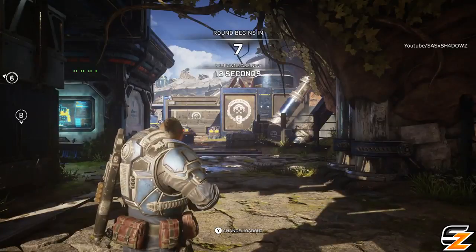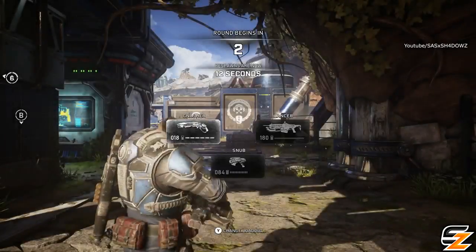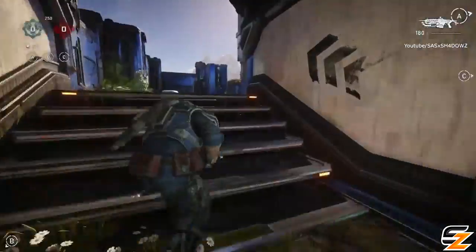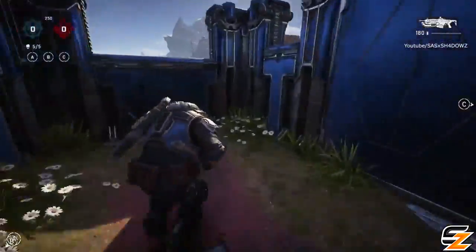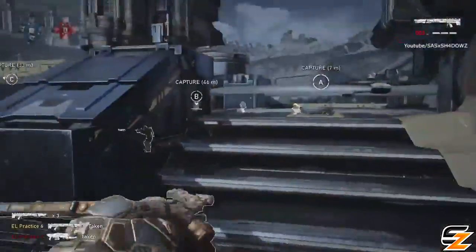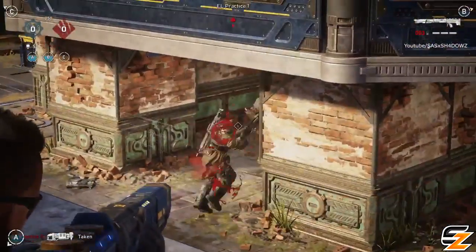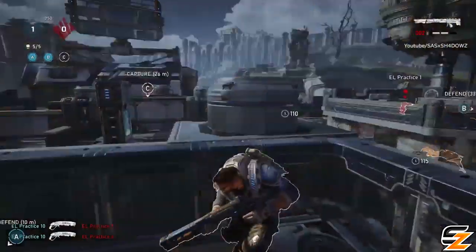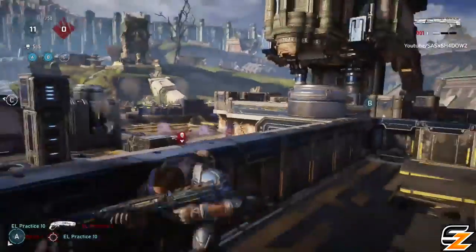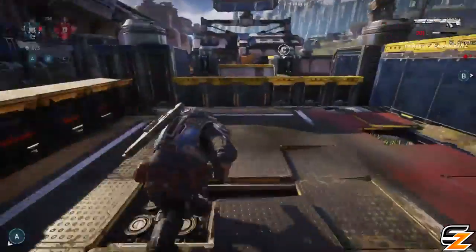A new feature to look out for is the new stat system where EKA is added — elims are now what kills are called. Every single time you down somebody and a teammate takes your kill, both you and your teammate will now be given a kill for it. This makes stats smoother and addresses the problem of people taking kills in ranked. Support players will now have better stats.